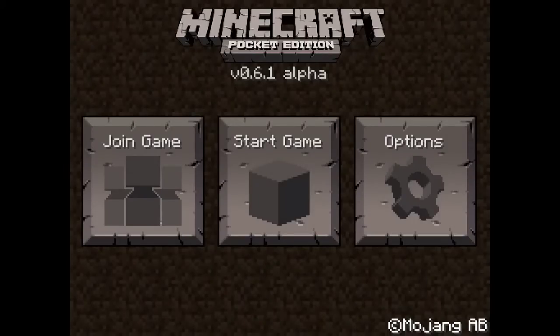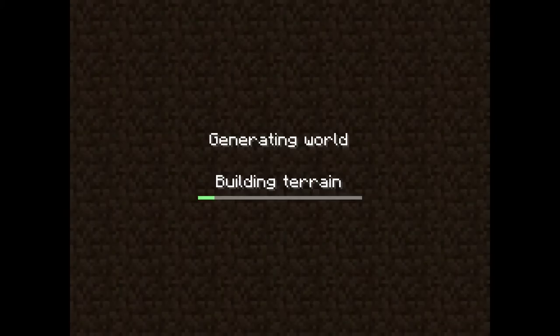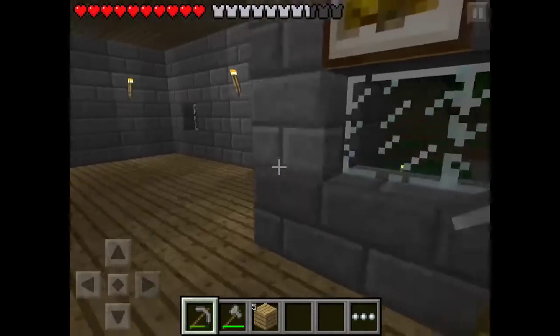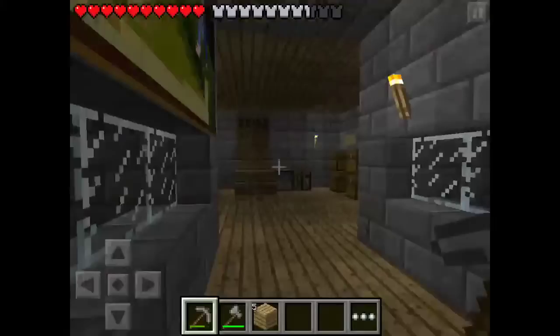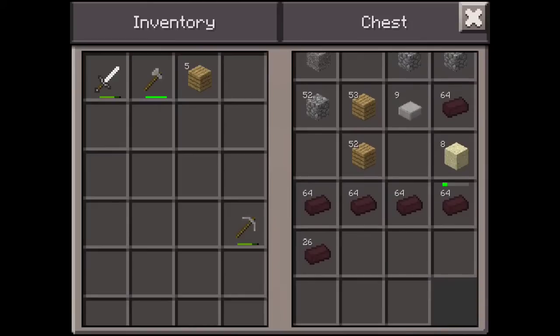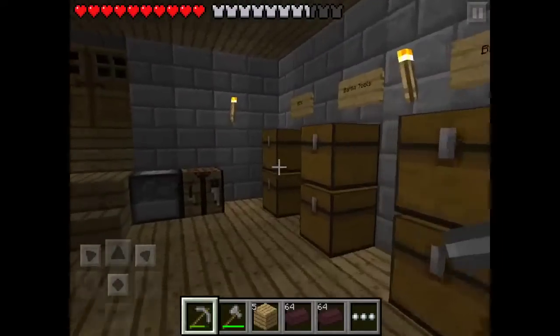Welcome to Minecraft Pocket Edition Let's Play Season 1 Episode 24. Today we're gonna be working on the roof. I didn't chop down all the netherrack but I did get a lot of it. See, if you smelt netherrack you get these nether bricks, and you can turn those bricks into nether brick blocks — that's what we're doing today.